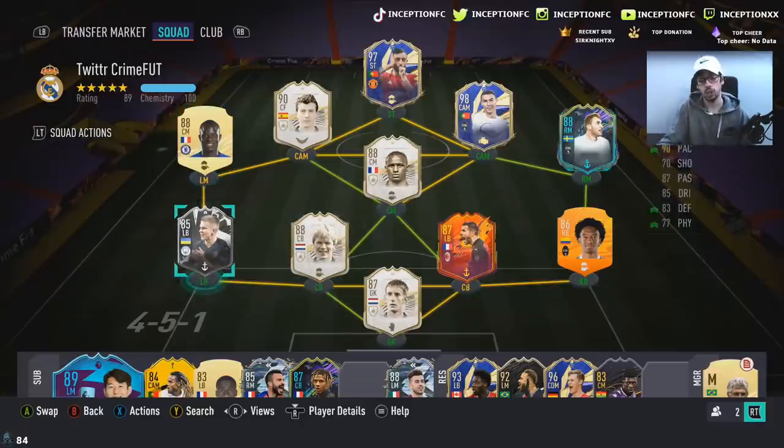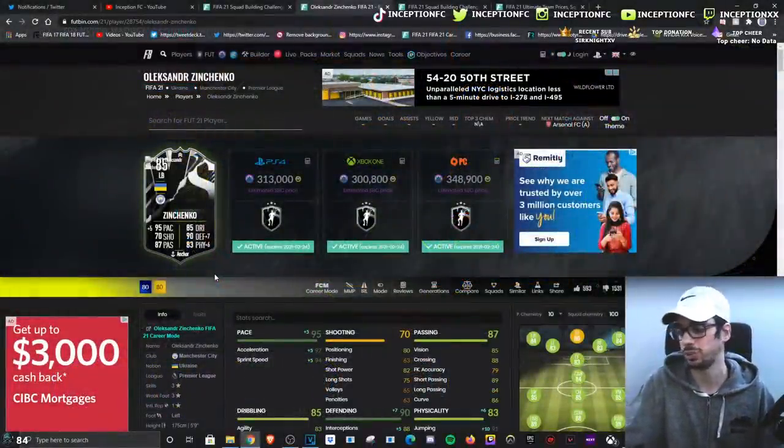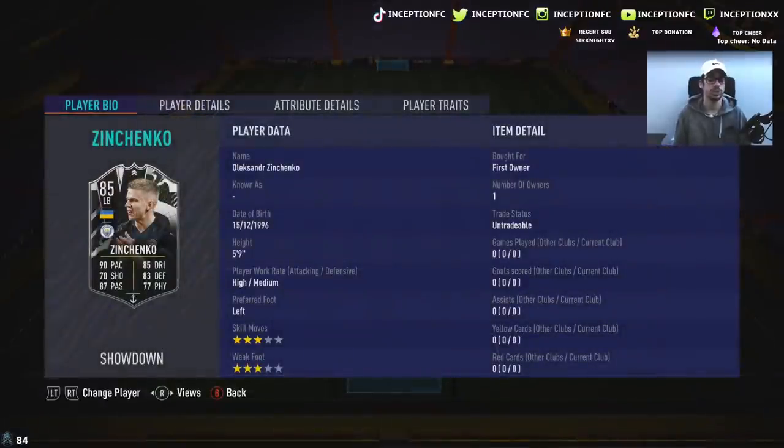By the way, this card's pretty up there in price — 313k on PlayStation and 300k on Xbox. So we'll see what the vibes are with this card in game. We're taking a look at a card that is 5'9" with high-medium work rates, left-footed, three-star skills with a three-star weak foot. The biggest thing with this card costing what it is, from EA standard, is obviously the Manchester City link.